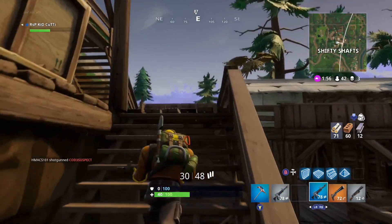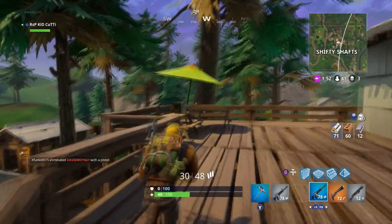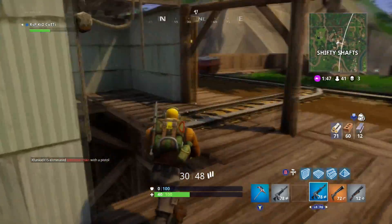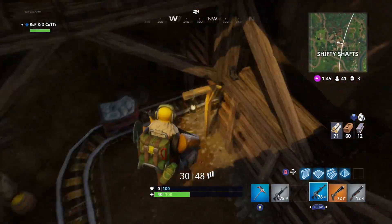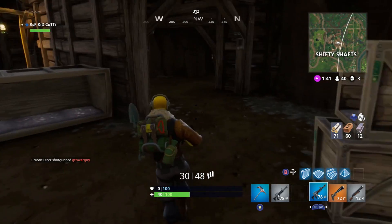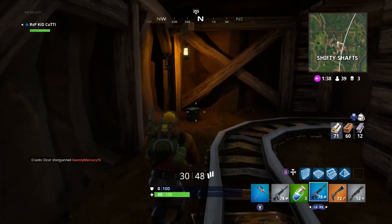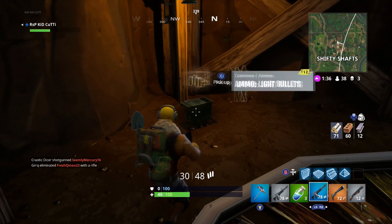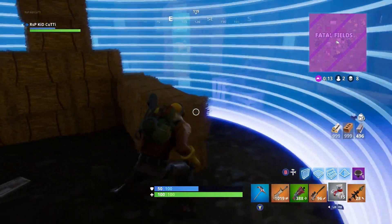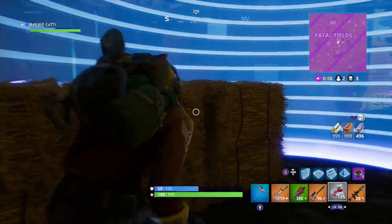Grab that and head back all the way to the very top level where we found chest number two, and on a picnic table right there you will find number five for ammo crates. Then you're going to drop down all the way into the shaft — you won't take any fall damage if you drop down through that hole right there — and then run over here to the north side and you will find number six. That gives us a total of six ammo crates and seven chests — lots of loot here for you guys.